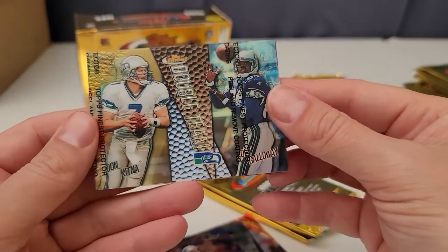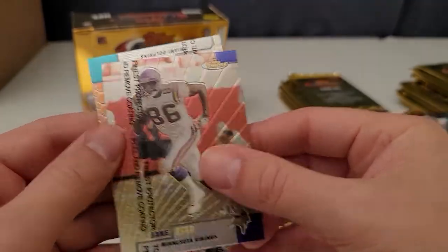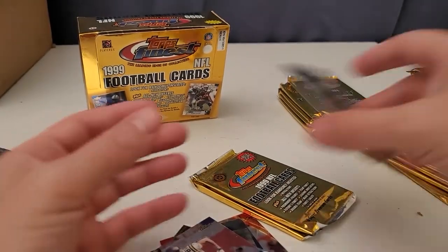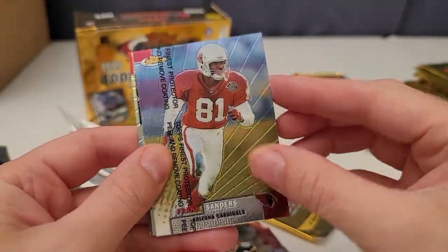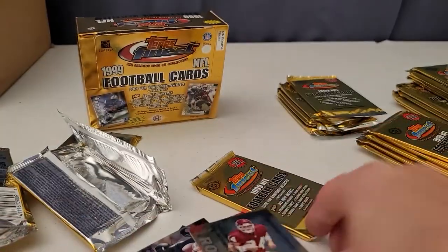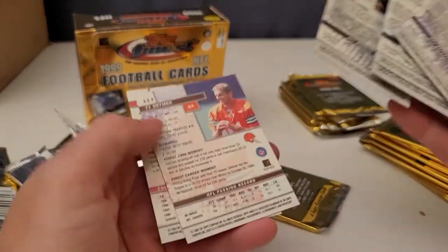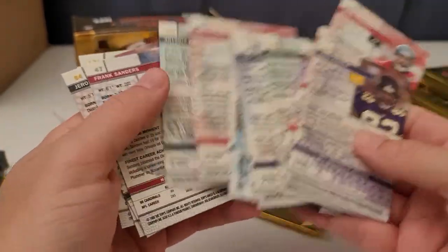No Brady in this one — John Kitna, Jake Reed, and Thunder Dan Marino. I don't know if it's 'Thunder Dan,' but that's Dan Marino — pretty cool, Hall of Famer. Another Mike Alstott, Antonio Freeman, Frank Sanders, Jerome Bettis 'The Bus.' Ty Detmer — he had a brother Coy Detmer who also played. This one looks a little shinier — let me check if it says refractor. I can't really tell.